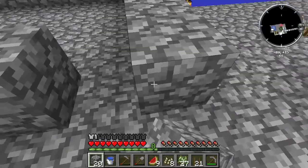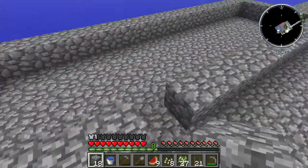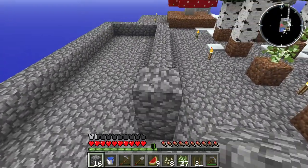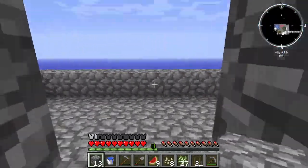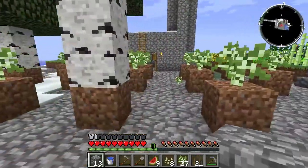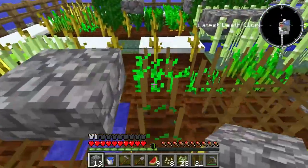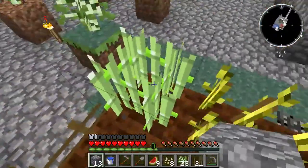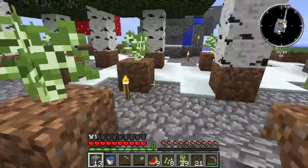I'm just finishing up my nice enclosure for the snow golems. I'm going to put a door in here — some sort of an arch with a nice door — and fences around the whole thing. I've got some pumpkin and some sugar cane here too. That is going great.